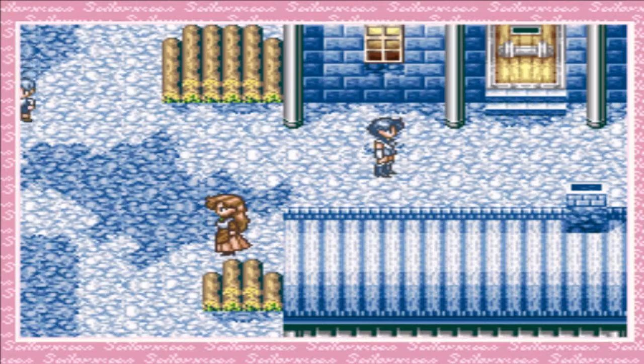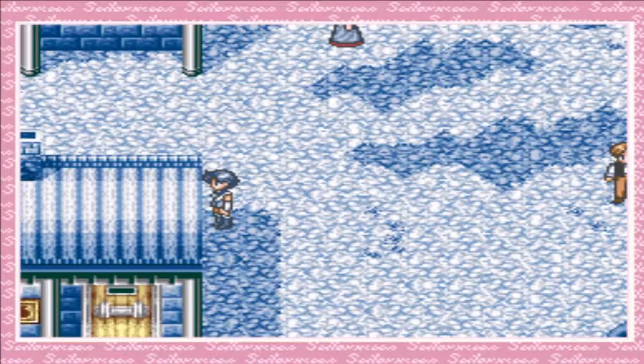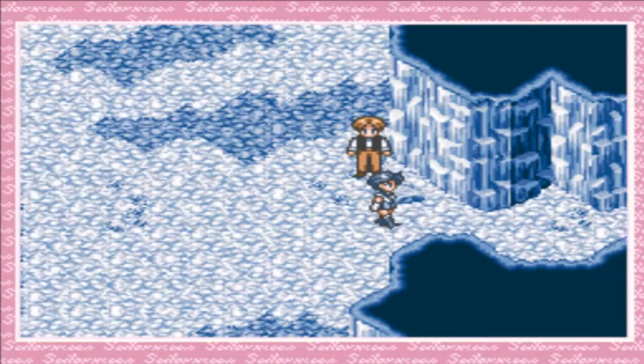Hey guys, Ligaya Rosaru here and welcome back to Let's Play Sailor Moon RPG, or Pretty Guardian Sailor Moon Another Story. In the last episode, we are now playing as Sailor Mercury. We landed in the village of Canis because Mercury fell off a mountain and landed in this village really hard — she could have died. Anyways, now we are on our way to Ending Village, so let's go ahead and go there.